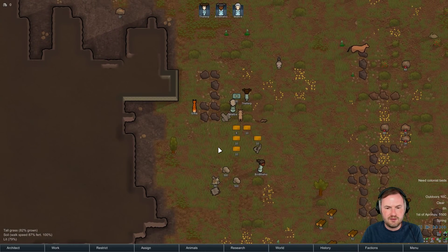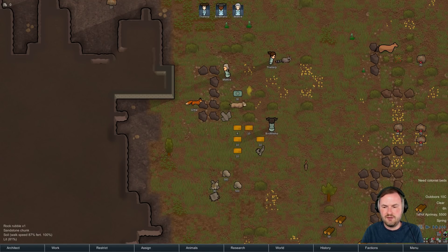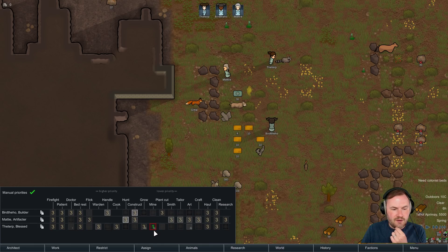We're going to build the mountain base right here, that's where we're working on it. Manual priorities - who is our miner? You're on mining duty, okay the Terp, full-time.